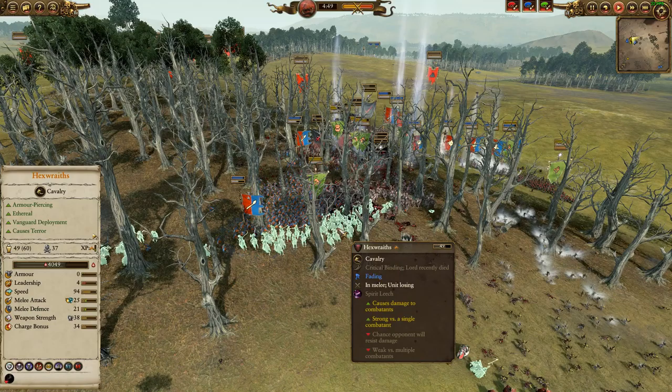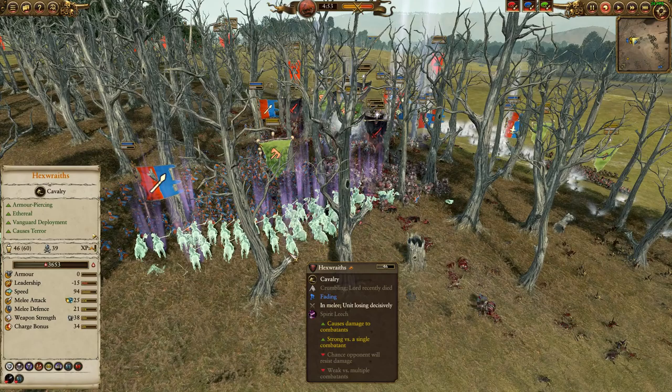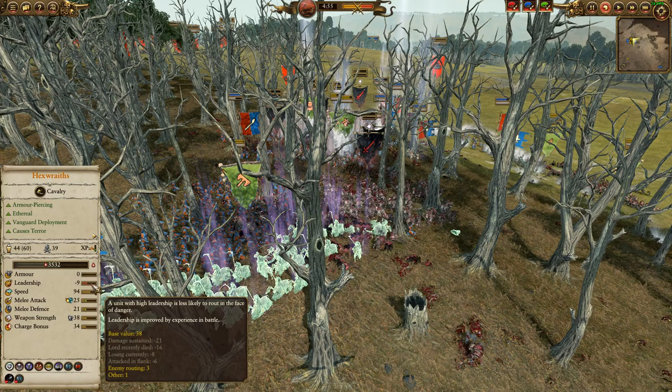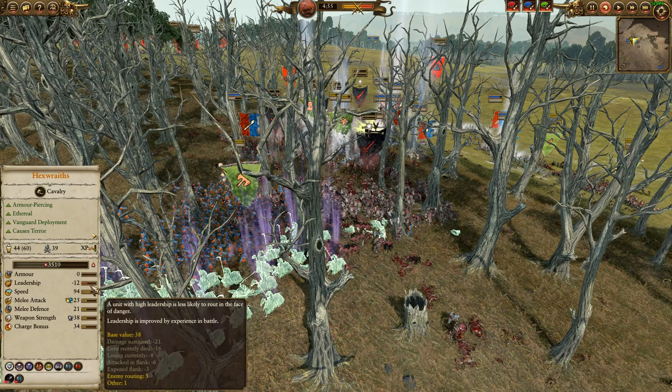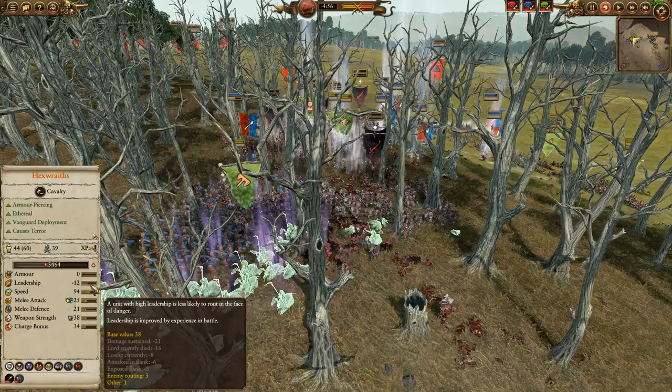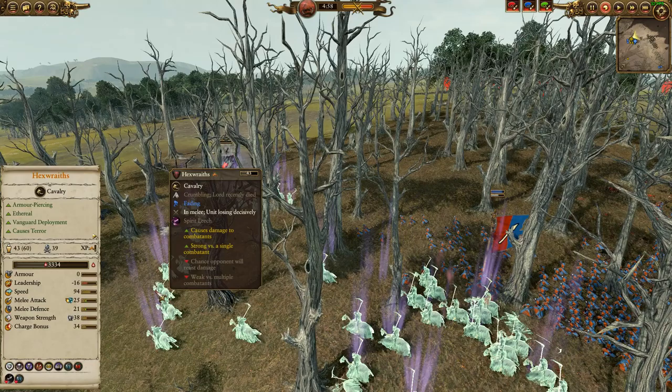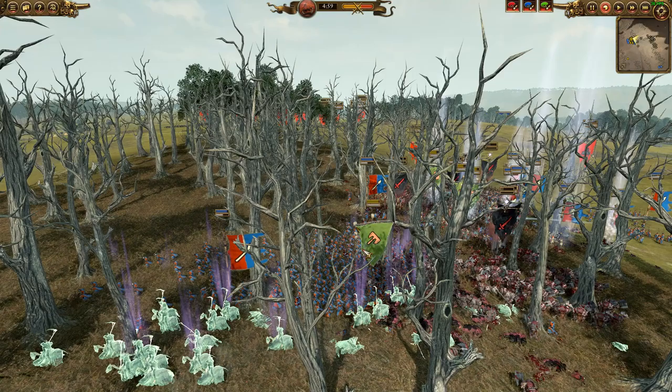A Rear Charge has been put in, but I just want to show you this. I dropped one Spirit Leech on them and suddenly their leadership just tanks. Spirit Leech is supposed to be good at individual models, but you can use it on cav too and high value targets like this. Because their Lord died and they have damage sustained, they're basically instantly crumbling. They just Rear Charged some units and there's like one Black Orc on the side, but it was enough to trigger the flank. And because of that, this is like a $1,600 unit that's just going to be erased. What value did it get out of it?